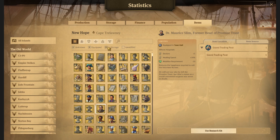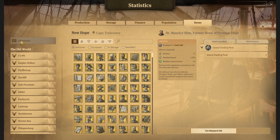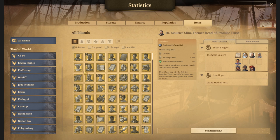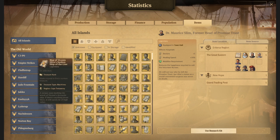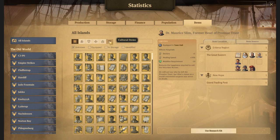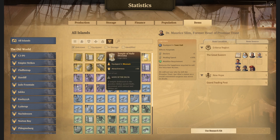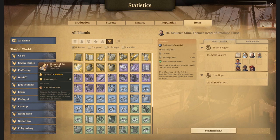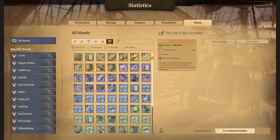I'm going to uncheck everything and go only to the unknown items, and also check all islands. Now I have the items that I don't know and have not researched. I'm going to go to the cultural items and check the items I don't have for my museum. I don't have the Gods of Delta and also I don't have the Roots of N'Besa — two legendary items for our museum.